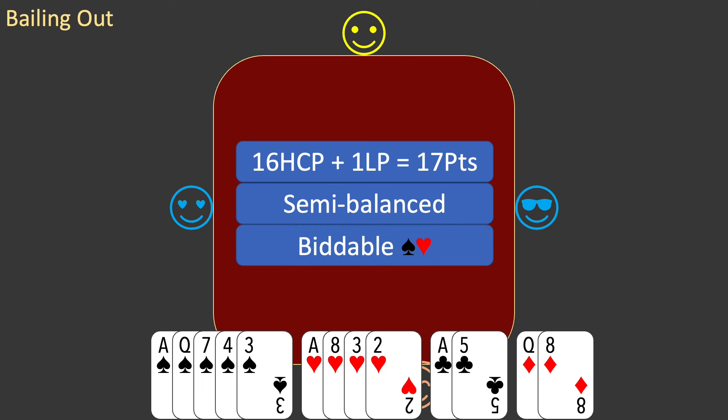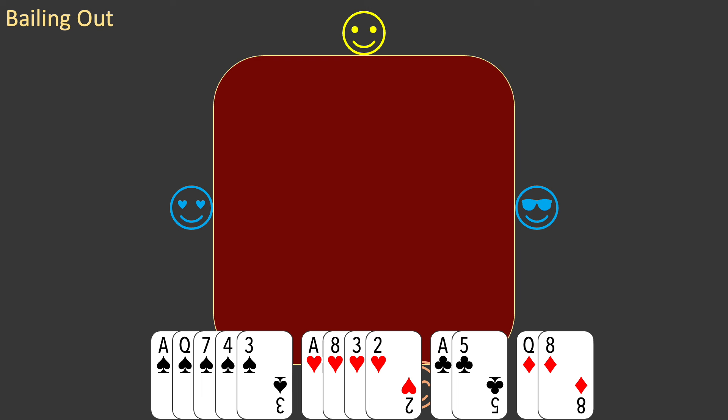And you have 2 biddable suits, spades and hearts. You apply the standard bidding rules and open 1 spade. West passes, partner bids 2 hearts, and east passes.